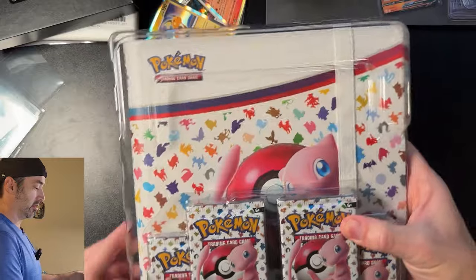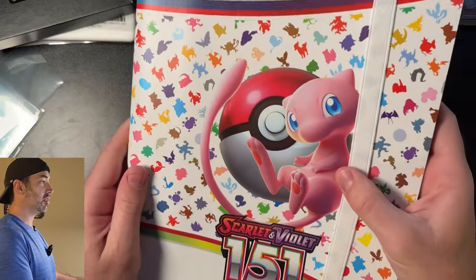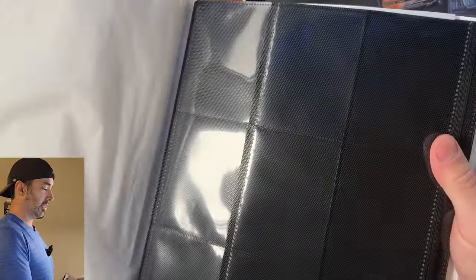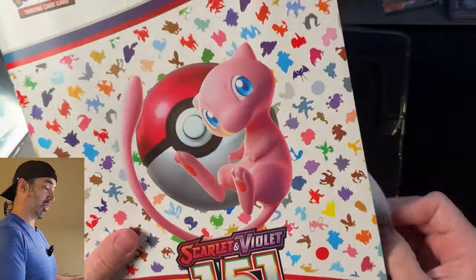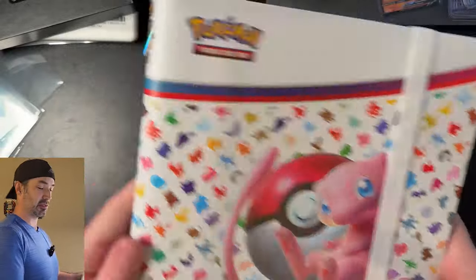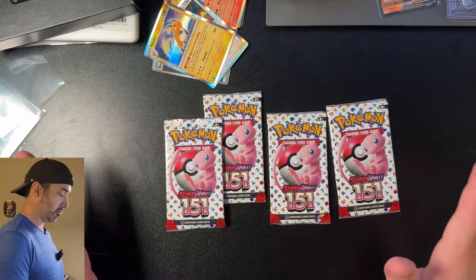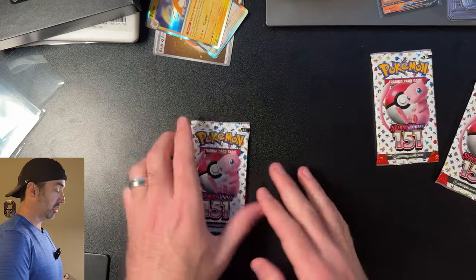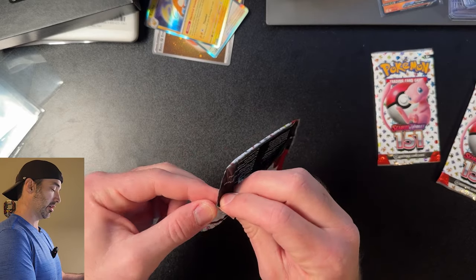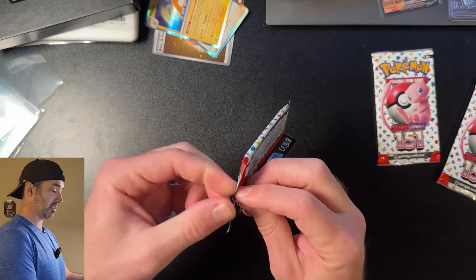Inside here we of course get four packs of 151 and this sweet 151 binder. I like that. I've already got a binder started with 151, but I'm going to transfer it over to this because I love this binder — it's nice. We've got all four packs of 151 unboxed and ready to open. Let's see what we got. The Poster Collection didn't have that many hits. Hopefully the Binder Collection fixes that for us.